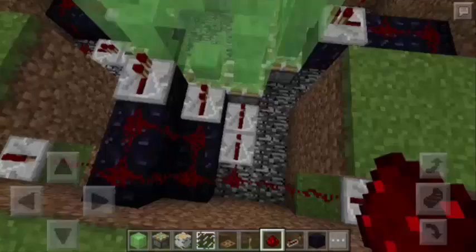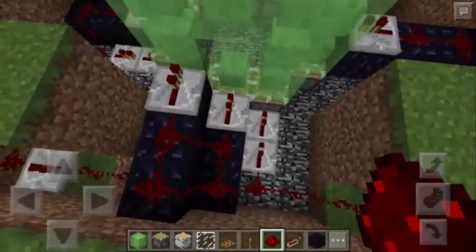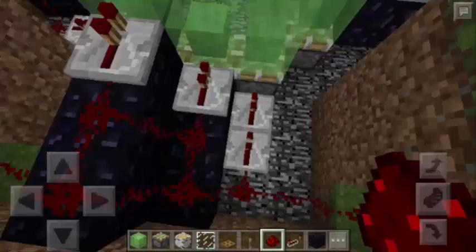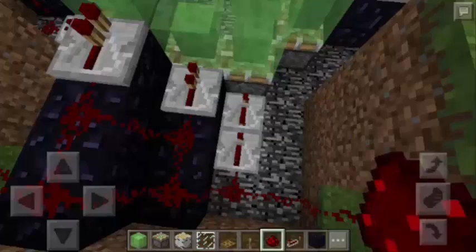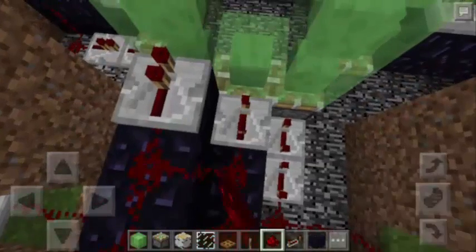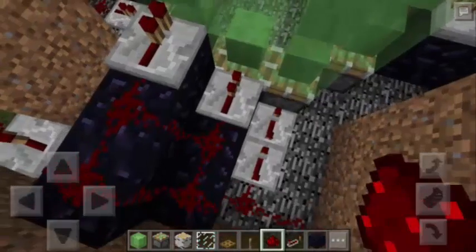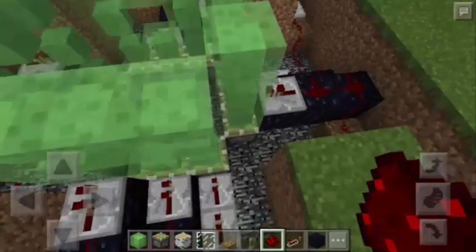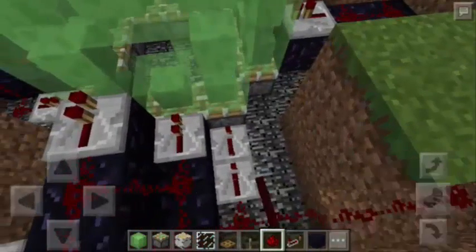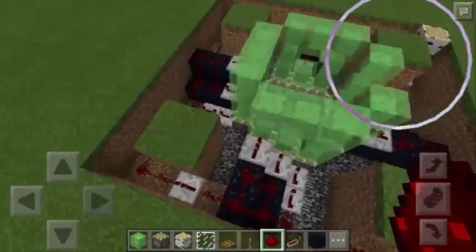Now, we need to focus on the redstone repeaters that are directly behind the sticky pistons. We need to change the delay to 4 ticks here and also on its partner, as well as here at the middle. I will just repeat that to all the repeaters that are behind the sticky pistons and are on the same layers. So this is going to be the last one — we're done with the repeaters.